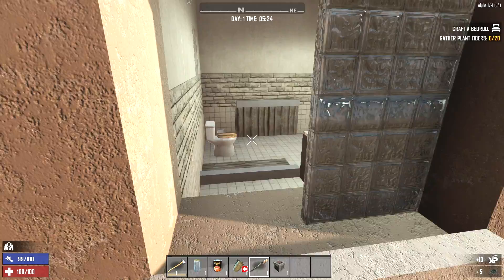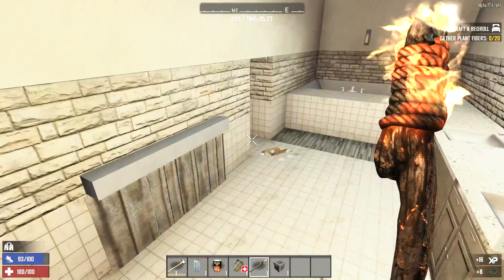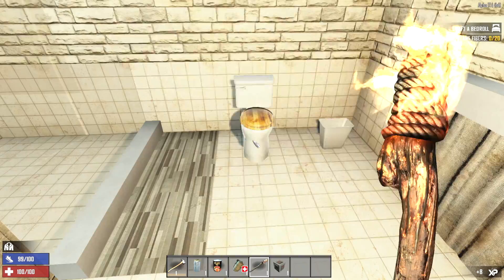We can hop down here and go in right through the window — and we're in. There's some glass in the way. We need to get some wood real quick too. I don't mind using the torch as a weapon, and it does okay when it sets zombies on fire, but it kind of sucks because you can't do a heavy hit with it and it just doesn't do that much damage. I'd rather make a wood club as soon as possible.